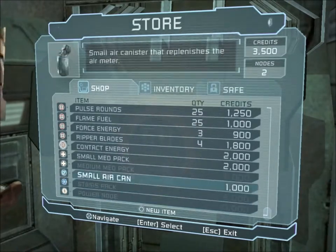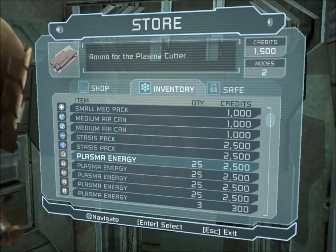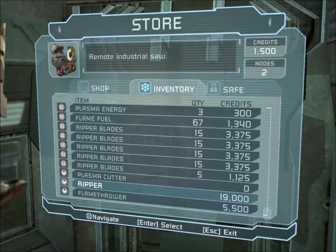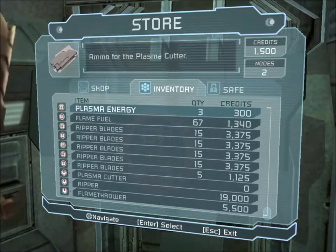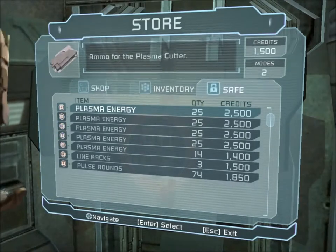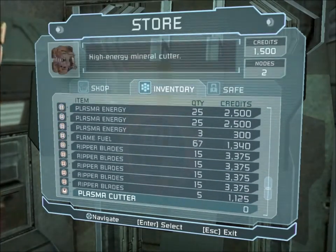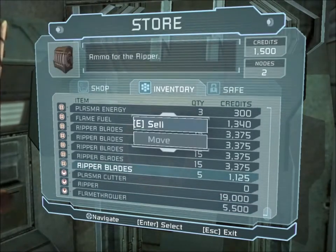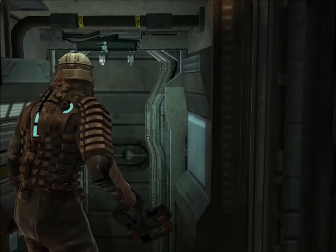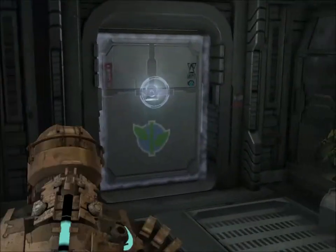We have enough for a small med pack. That's good. Maybe we can sell some stuff. We got a flamethrower and a ripper — the ripper is awesome, the flamethrower is rather crap. Now I'm going to use the med pack with the quick button. See? The bar went up, like one thingy.